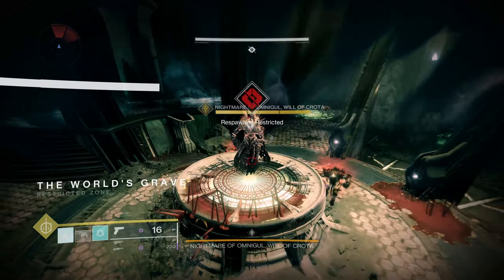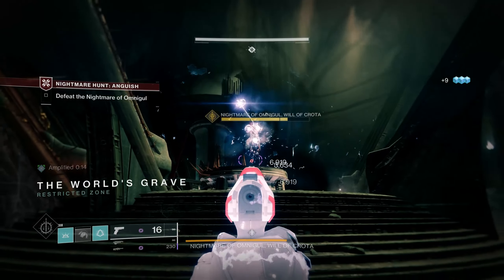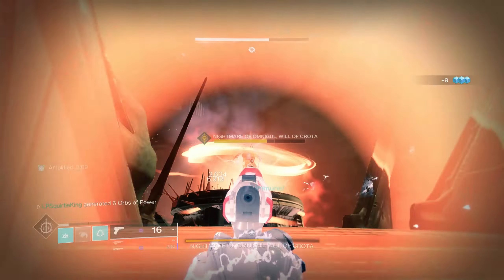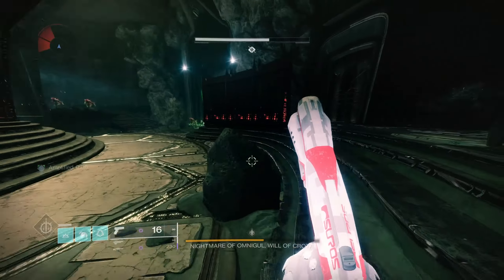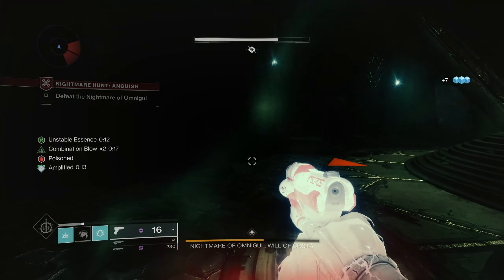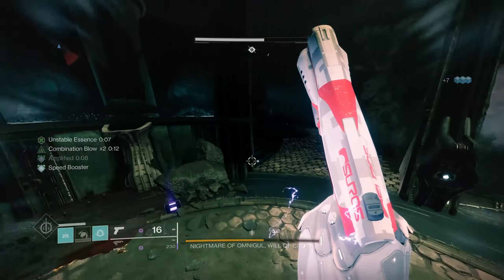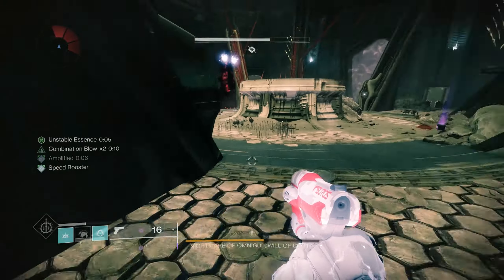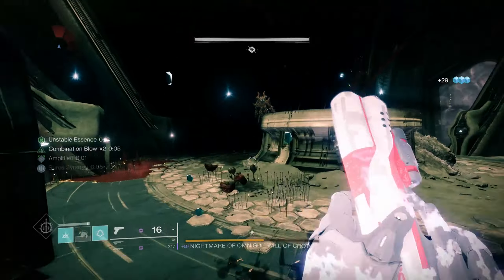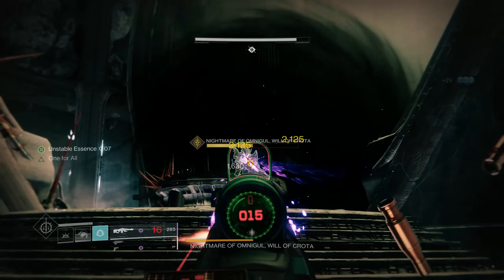Alright, Omnigul, Will of Crota — here we go. I'm going to immediately hit her with a super. I do believe she has a health threshold where she will go immune once it gets to a certain point. And yes, it does — okay, that's what I thought. All of the nightmares in this game — this is a good taster of how nightmares work. All of the nightmares you're going to be fighting in this campaign have basically the same mechanic, wherein you have to kill all of their yellow health bar helpers before you're able to deal damage to them once you've done a certain amount of damage.